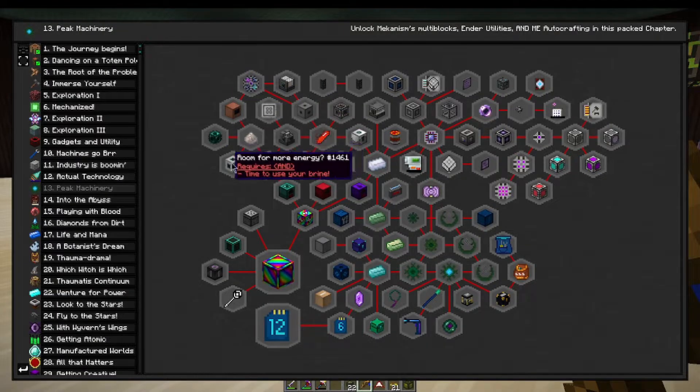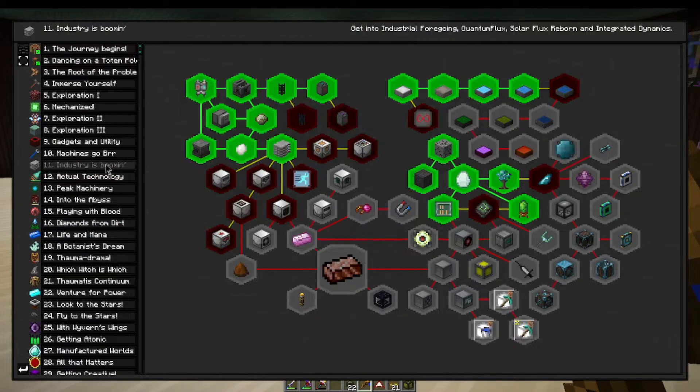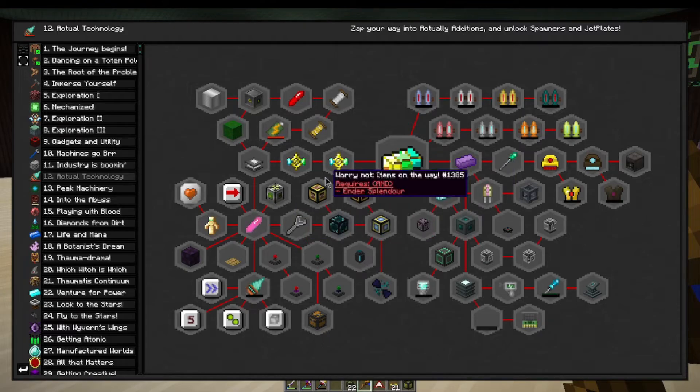This is all the end game stuff for Mekanism — not too bad. Infinity drill with the industrial — that thing holds an infinite amount of power and has upgrades and tiers and stuff, pretty neat. We still got quite a bit to do though. We've got to get through all of this. We don't have to do all of this — some was extra. Anyway, I'm rambling — next episode we'll get into that.